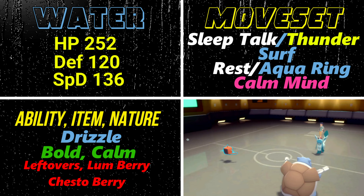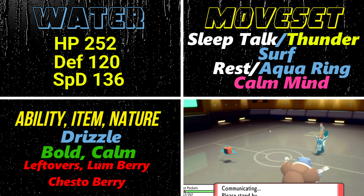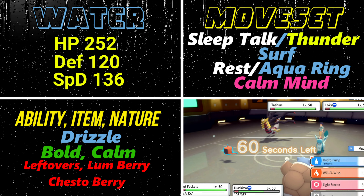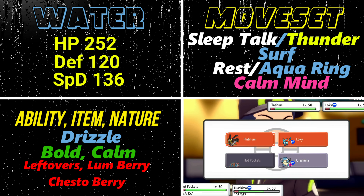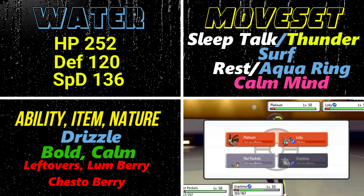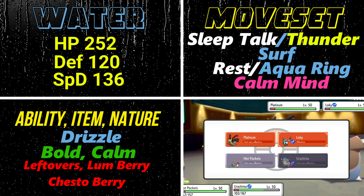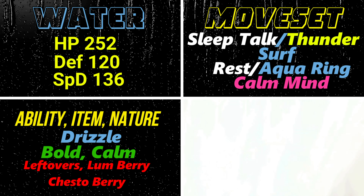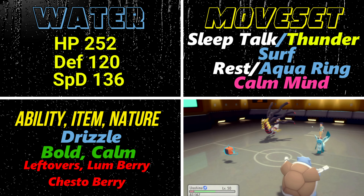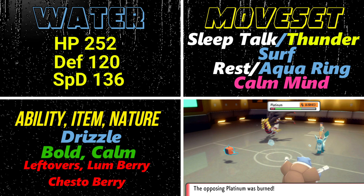There's a third option: Aqua Ring. If you don't want to use Rest or waste a moveslot on Sleep Talk, use Leftovers and Aqua Ring together. Aqua Ring heals 1/16th HP every turn, and combined with Leftovers that's 2/16th — double the Leftovers amount. In that case, put Thunder in place of Sleep Talk. Now you've got Thunder for crazy damage, Surf for STAB, Calm Mind for boosting, and double passive healing — making you an absolute powerhouse able to stay in battle much longer.